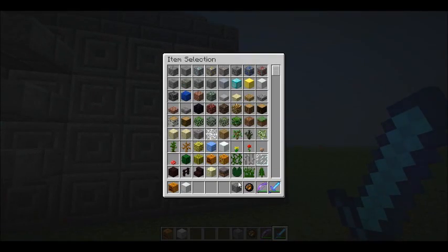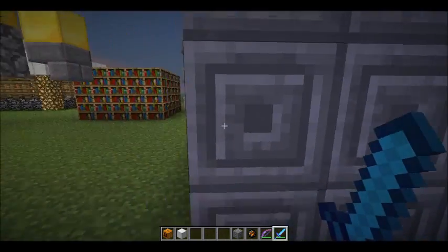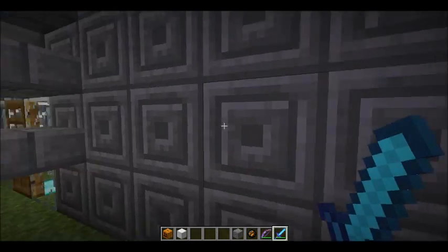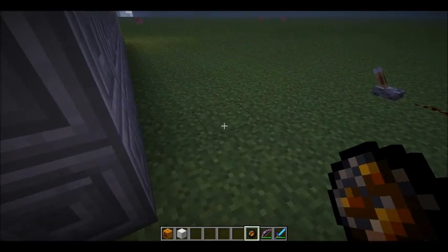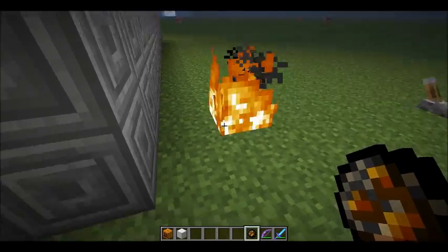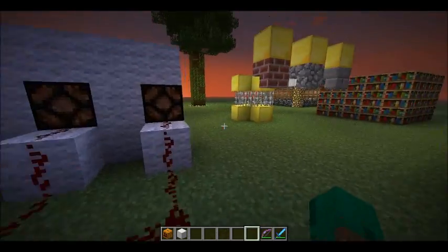There's this new type of stone brick — it looks kind of alien-y, if that's a word. And then there's these things — I don't know what they do, but they act as flint and steel. I don't even know what that's for yet — it's like a Flame I bow enchantment.